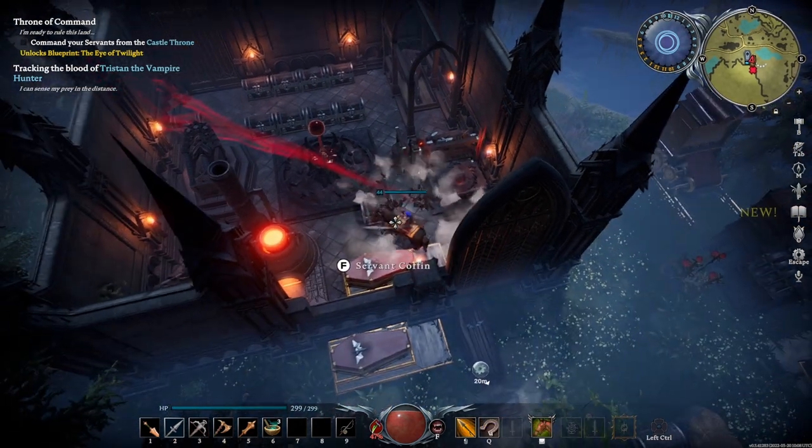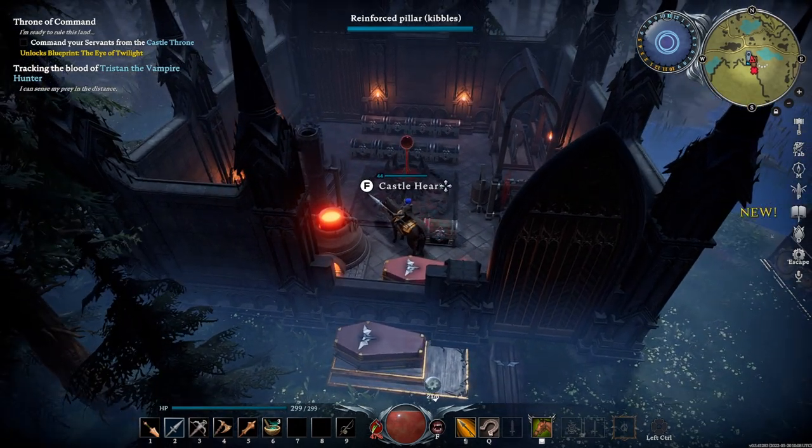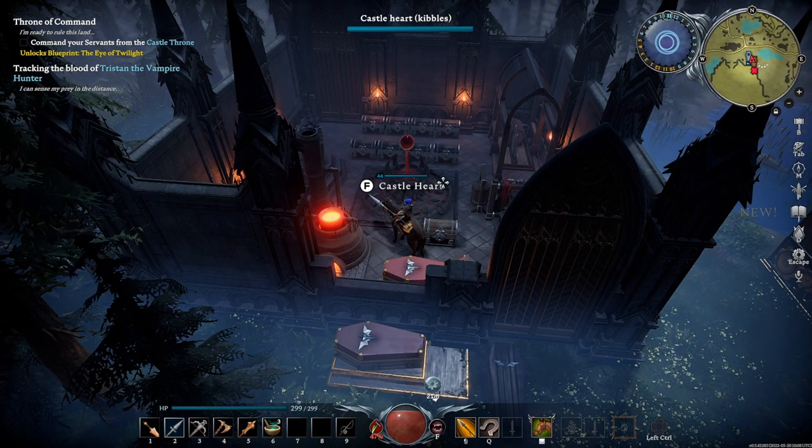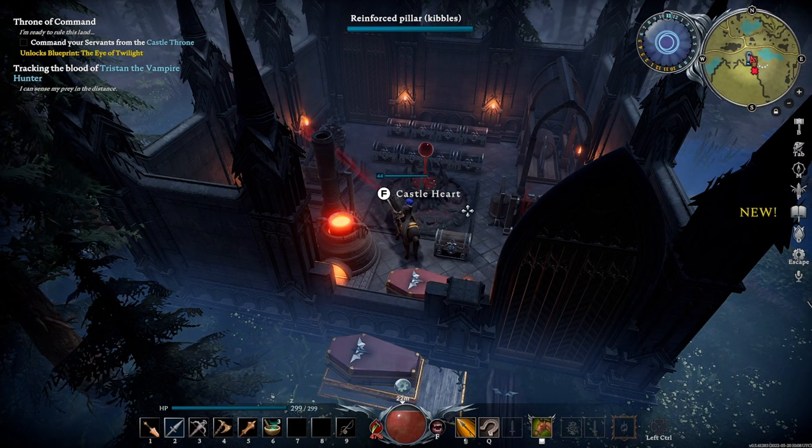Tracking him is absolutely your best bet to find him, although it's definitely possible to just find him randomly, which has happened. It'll probably happen to you if you're in the Farbane woods often enough. So if you are lower level trying to fight him, just run around and you'll eventually run into him on the roads.